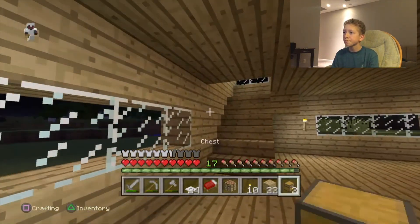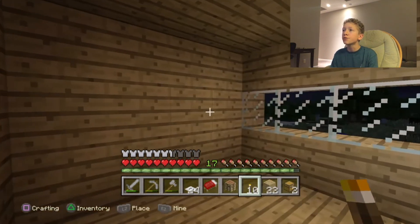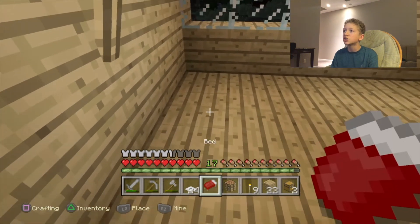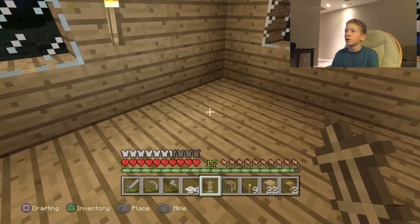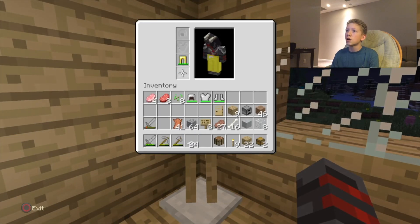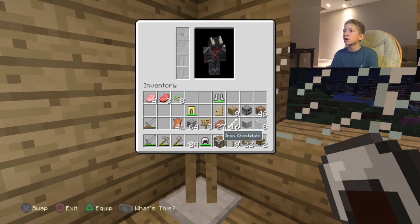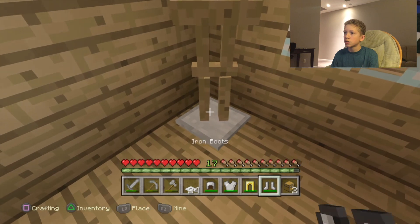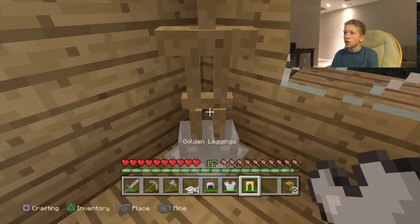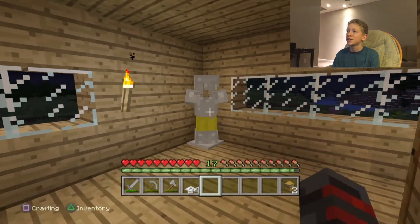I keep hearing things, I don't know what I'm hearing. We're just going to put some torches in here. Also, TU31 is now released. So right here we have an armor stand — I'm going to put an armor stand right here in the corner. I've never actually used an armor stand before. Well, actually no, I haven't. Let's see how this looks on the armor stand. Alright, that looks sick. That actually looks really, really dope.